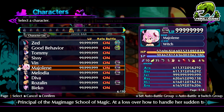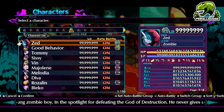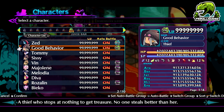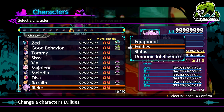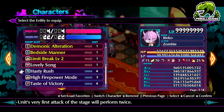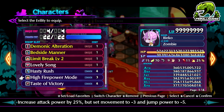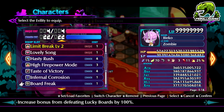As you can see right now, my stats are incredibly low — really far away from the 9.9 trillion base cap. Which means what you're about to see is not the actual maximum you can earn doing this method. So I've gone over one of the main abilities, but let's take a look at Beko in detail. We have Hasty Rush just in case we fail to kill the enemy — it will actually attack twice. High Firepower mode for more damage. Taste of Victory for more stats. Infernal Corrosion, which is what gives us the extracts — that is by far the most important one; you need to have that.